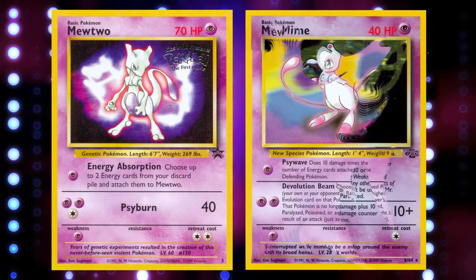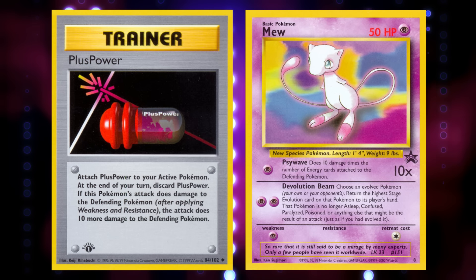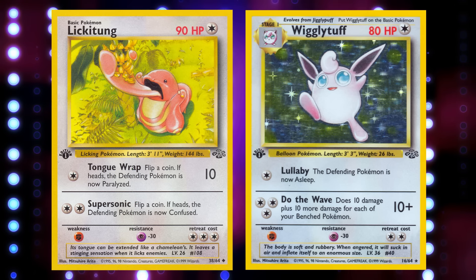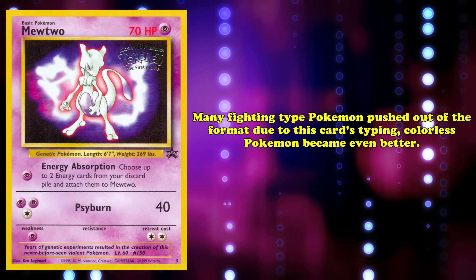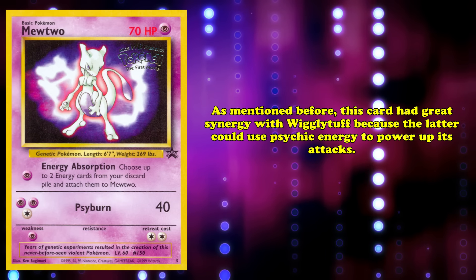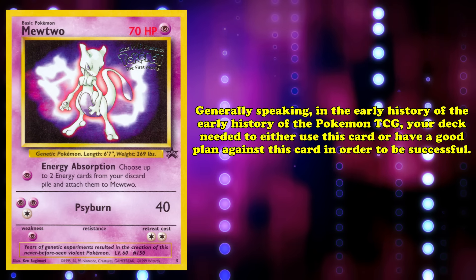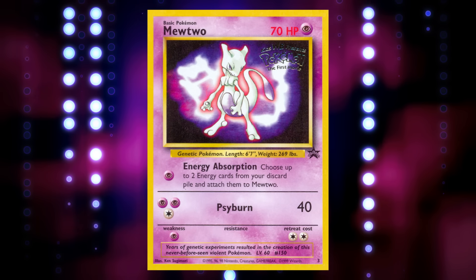Mr. Mime saw play in large part thanks to Mewtwo. Mew became a popular tech option due to its attack dealing 60 damage to a powered-up Mewtwo, meaning a single Plus Power could round out the KO for only a single energy. Colorless Pokémon that resisted Psychic, like Wigglytuff and Lickitung, were made significantly better due to their favorable matchup into Mewtwo. Its Psychic typing meant that cards with Psychic weakness became far worse, pushing many Fighting-type Pokémon out of the format and making Colorless Pokémon even better. In the early history of the Pokémon TCG, your deck needed to either use Mewtwo or have a good plan against it in order to be successful.